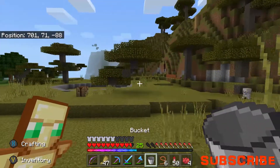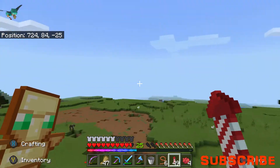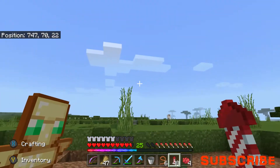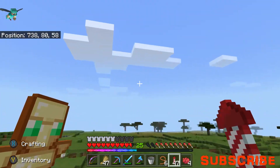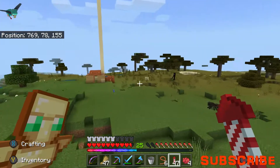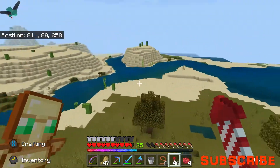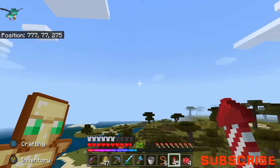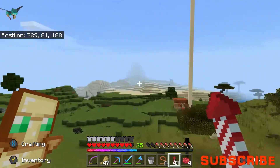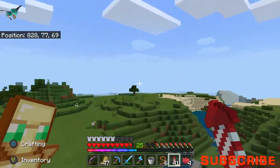Literally no horses - that's brilliant. Come on horses, please. Are you a horse? No, you're a cow. Come on, there's got to be a horse out in this savannah somewhere. Really no horses whatsoever, that sucks.